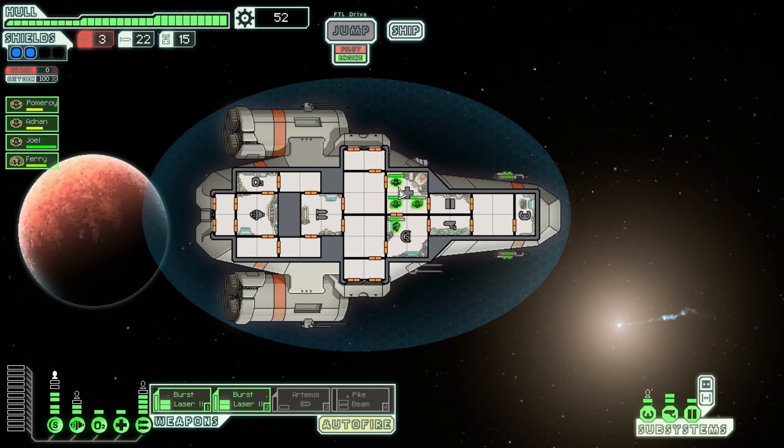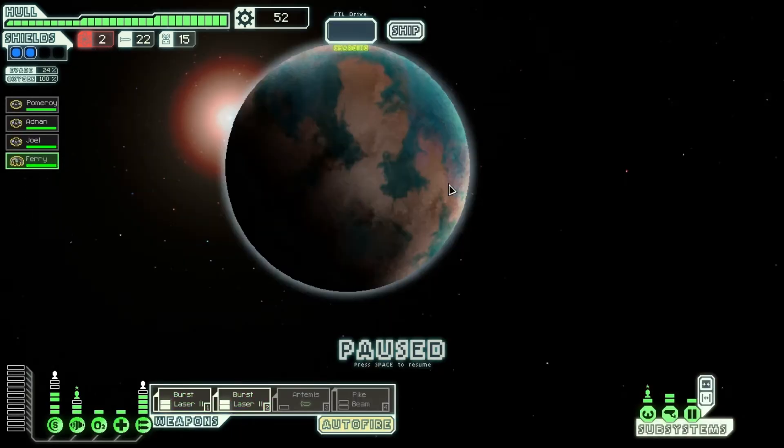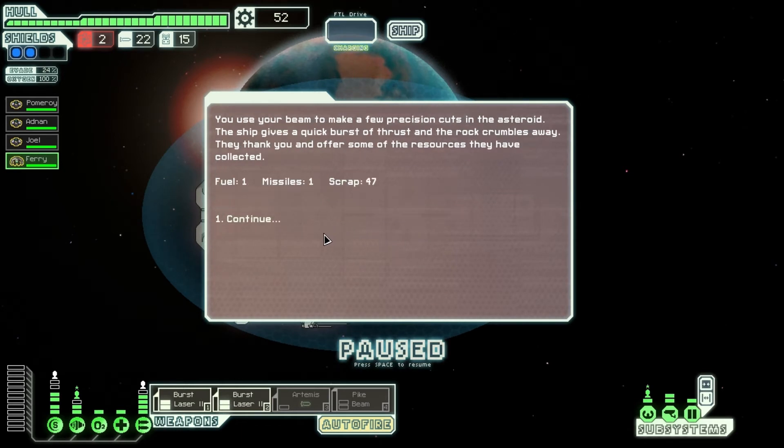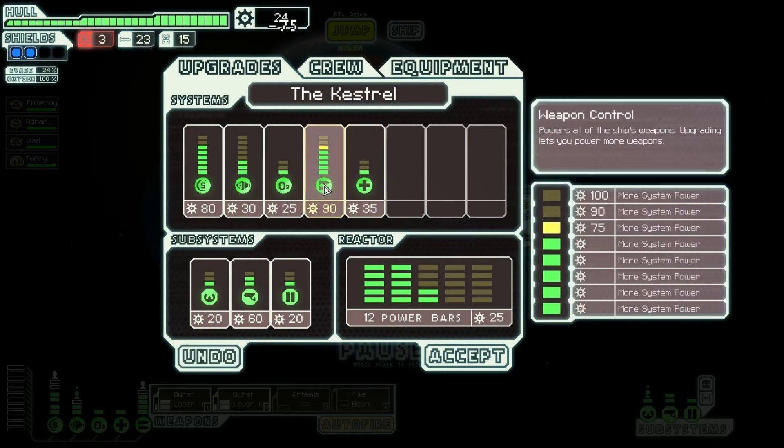Everyone go heal up. We're all set. I don't want to risk it — let's just go straight to the distress point, see if we can help. Very nice! So that means we can go ahead and upgrade my weapons control.